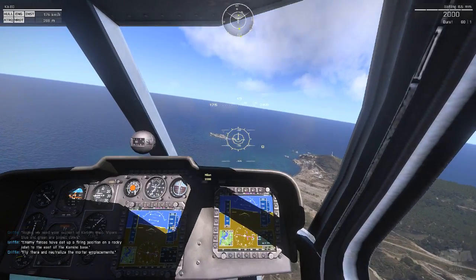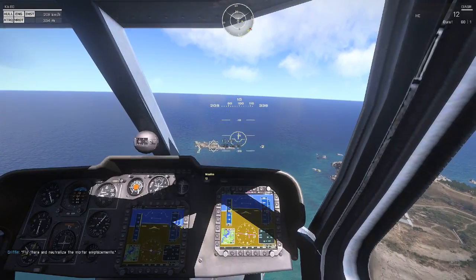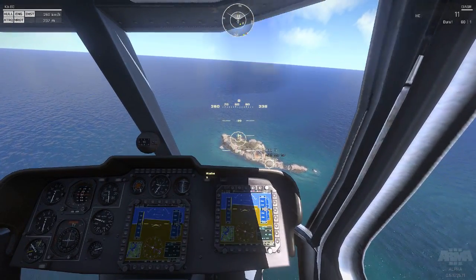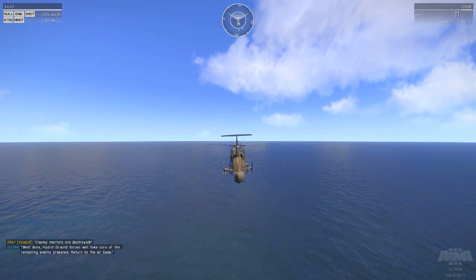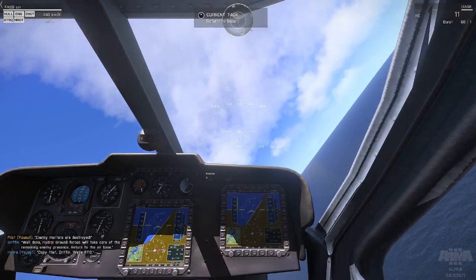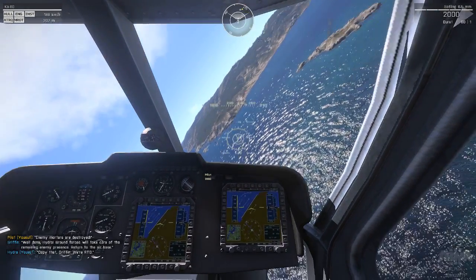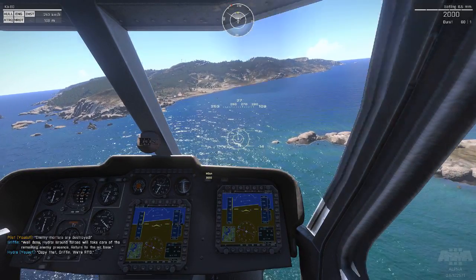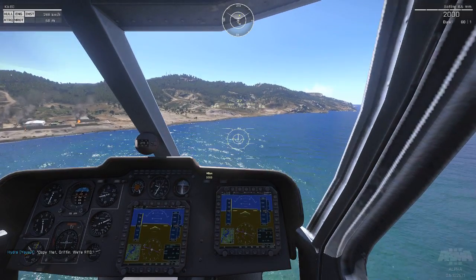We're looking down there, so we'll switch to our missiles, press Tab, and you can see we've locked onto the mortar already. I'm just going to try and get down and get across and hit it as soon as I can — and that's hit. Copy that Griffin, we're RTB. What I'll try and do now — I'll try and show you what it's like if you're in a co-op mission and you're the chopper pilot. You want to get there fast; you don't want to fly too high, you don't want to be seen. Make sure you're flying relatively low, not too low so that a tank could shoot you.